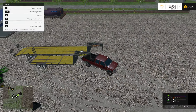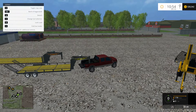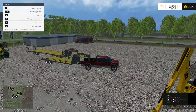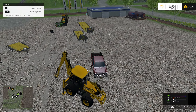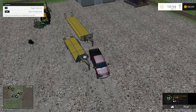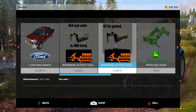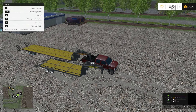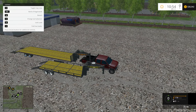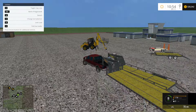Hook up — there we go. Once again we can lock and unlock the load and drop the ramp. Not much more to say about trailers. Let's back up to this next trailer — this is the biggest of them all. We've got the 40-foot gooseneck trailer — massive. You can put the ramps down and lock and unlock the load.